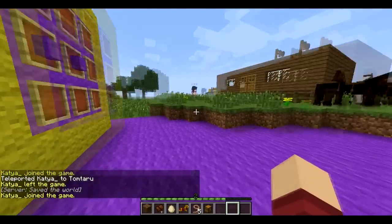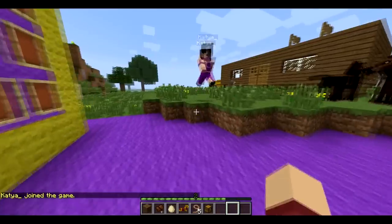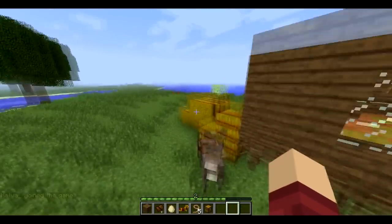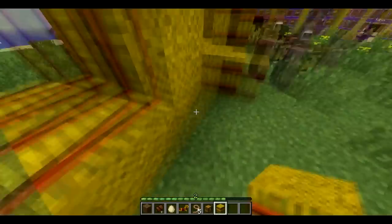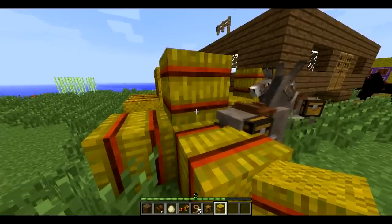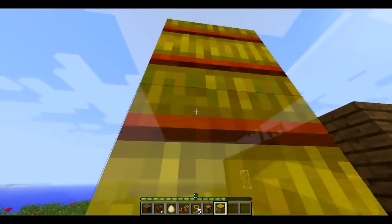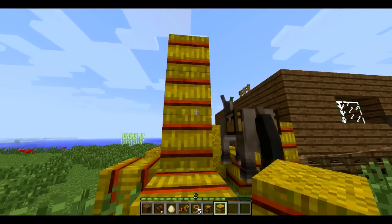Next up we have hay bales. Not craftable yet, but they work the same as pillars and logs. You can put them down as decoration — sideways, upways, upside down even. See? It's upside down now. Awesome.